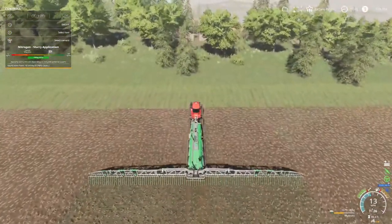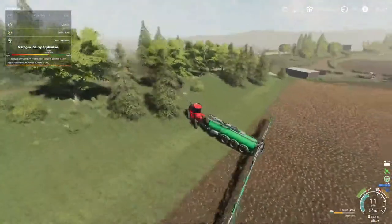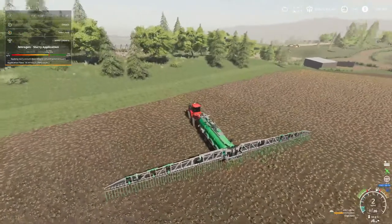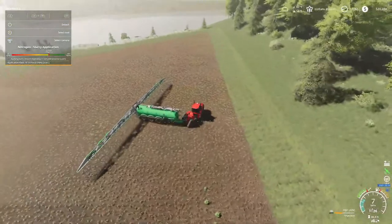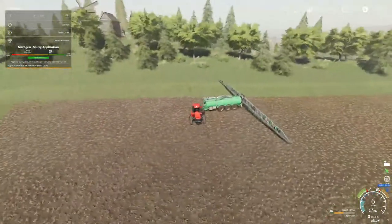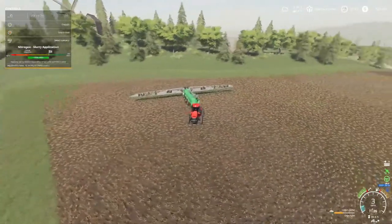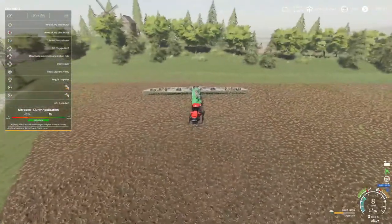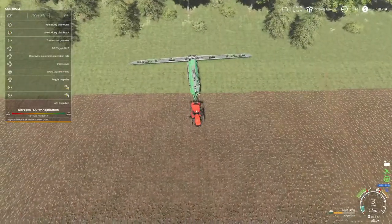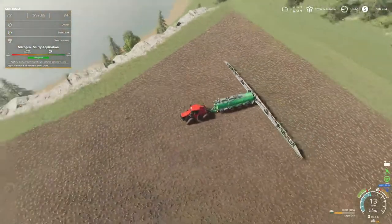There wouldn't be a tree right there. I was just going to go straight up. See if I can wiggle over a little bit. Raise up, turn the pump off. Back up. I hit reverse. Let's see, maybe we got enough to do this corner. Probably wouldn't be so bad if it wasn't a trailer. I got to get used to this. Lower down, turn the pump back on. We're about a quarter of the ways being empty.